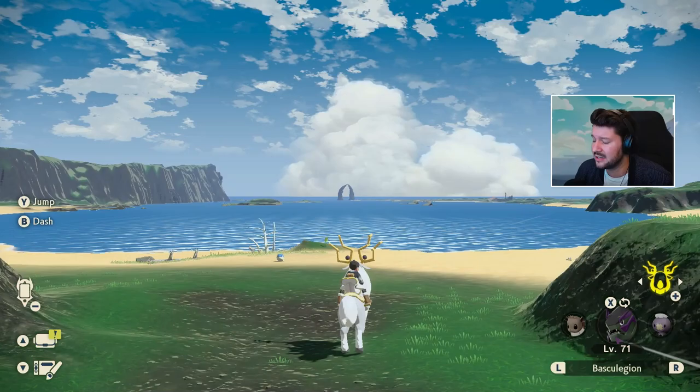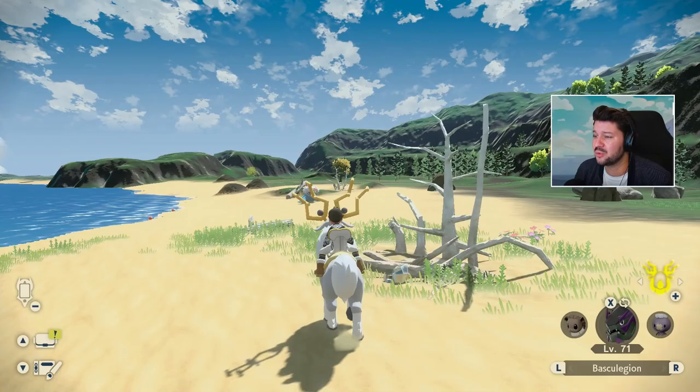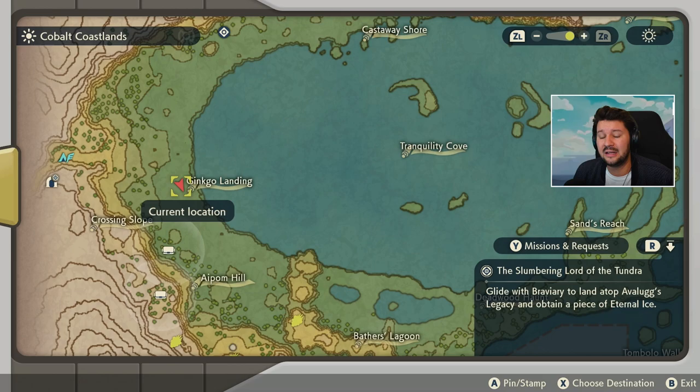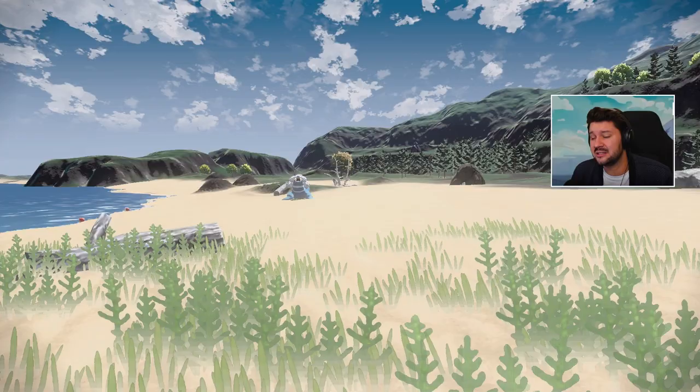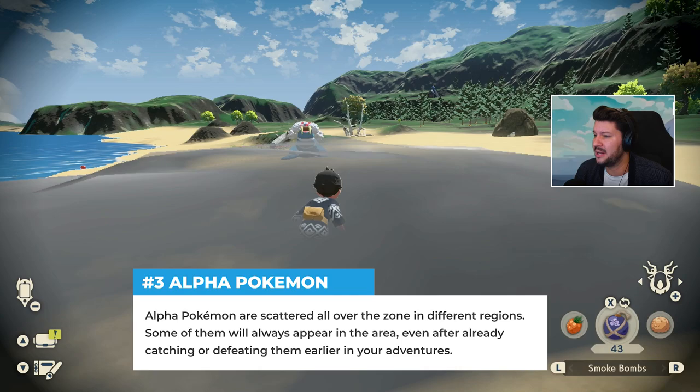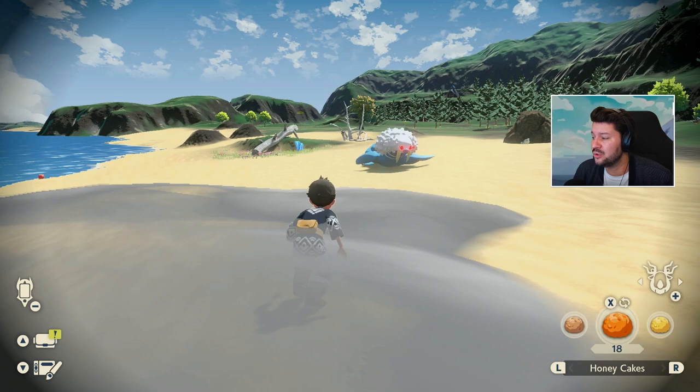Very importantly, you want to focus on catching as many Alpha Pokémon as possible. It's actually extremely easy. If we open up the map right here near Ginkgo Landing, we will always find this Walrein — some Pokémon always spawn every single time when you enter a certain region, and this guy can always be found in this very place. If you catch or defeat Alphas, they will give you a lot of experience and also drop an item which you can sell for a great deal of money.